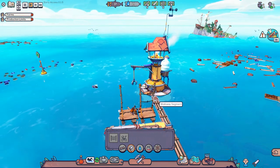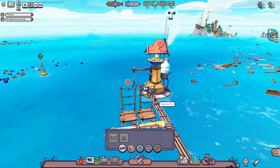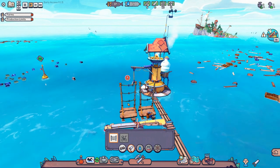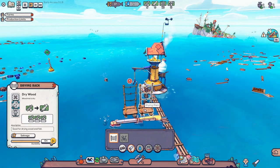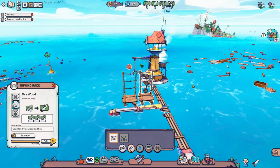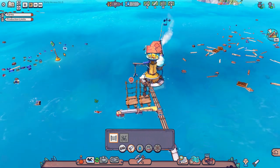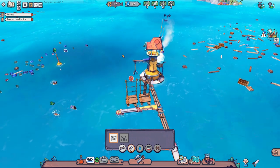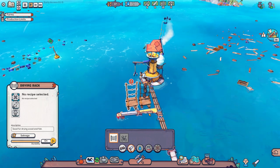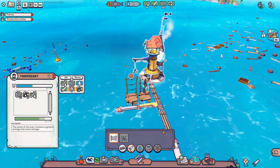The big bugbear is that carried resources, resources in buildings, and resources in ships do not count toward your inventory total. If you pick up wet wood, it doesn't count as in your inventory. Your guy has to go back to town hall and drop off the wet wood, then go to the drying rack, then from the drying rack back to town hall, then town hall to the next building. It starts building up.